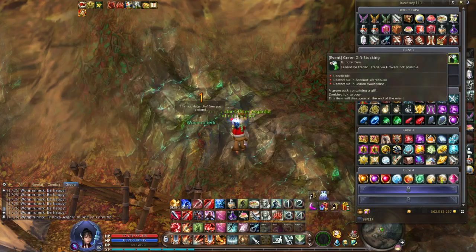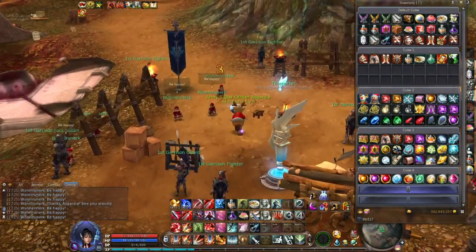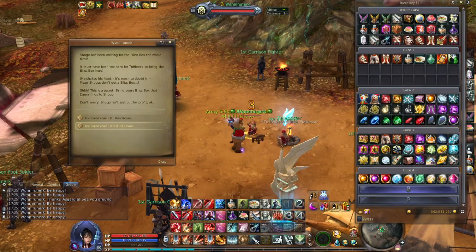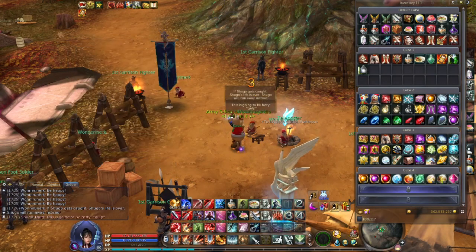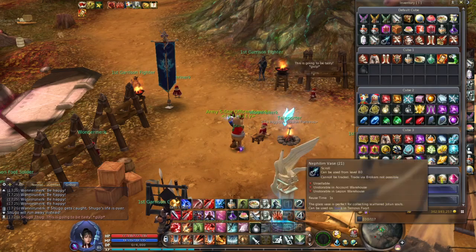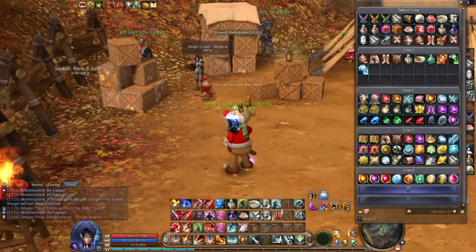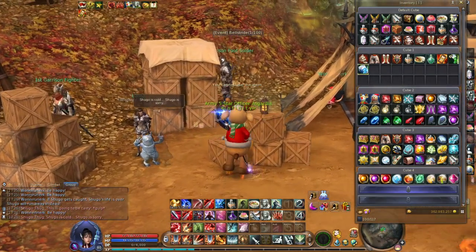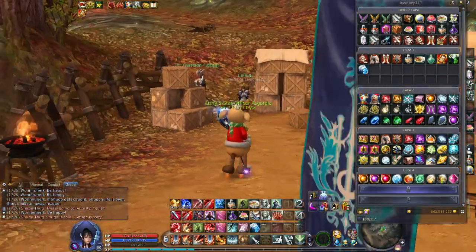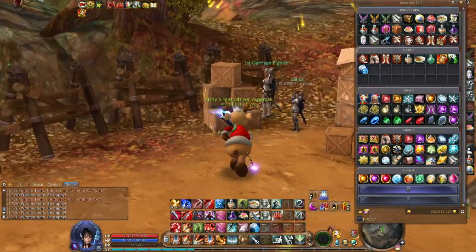I get green. Okay, this is not good. The thing is to get the red stocking because it gives better rewards. Let's see what I get here. I need to kill that Shugo now with the icy item. Wait a second - where is that Shugo now? Oh, come on. Did I lose him? I think I lost his target.